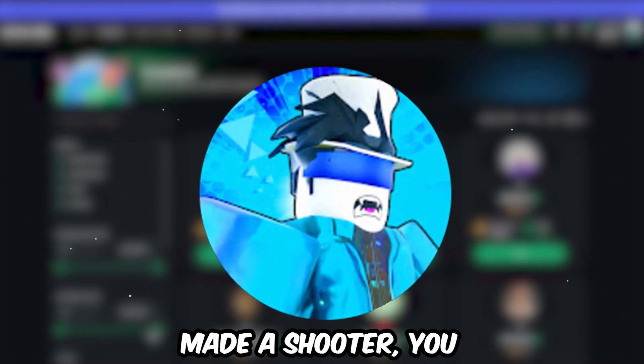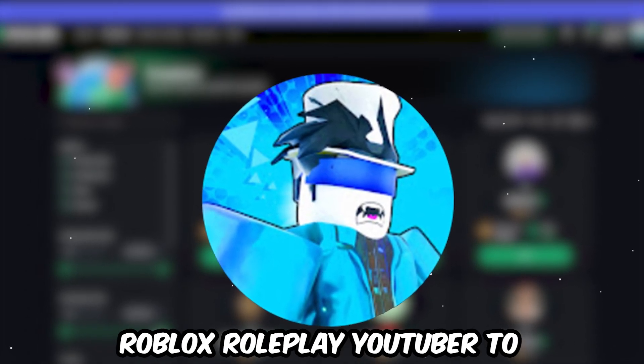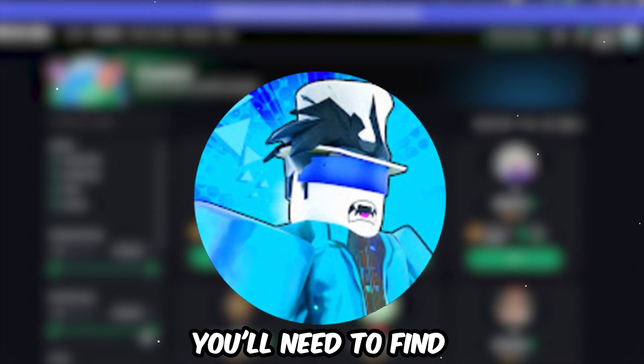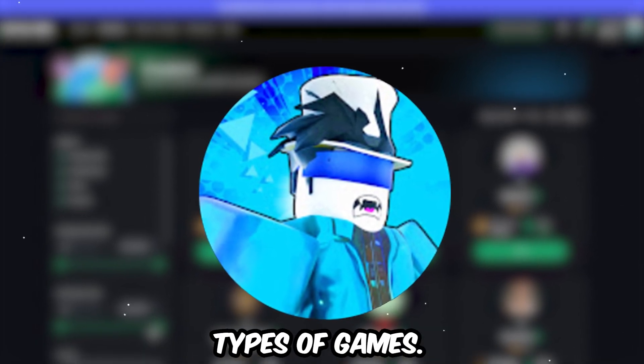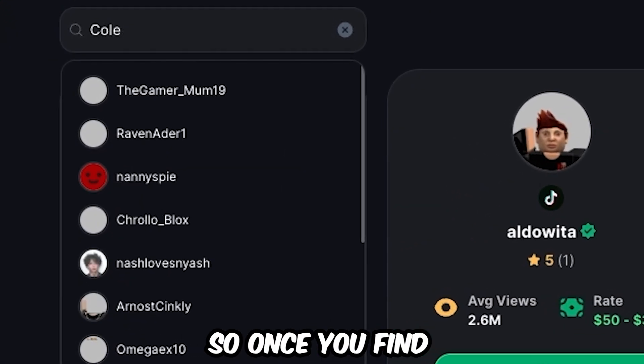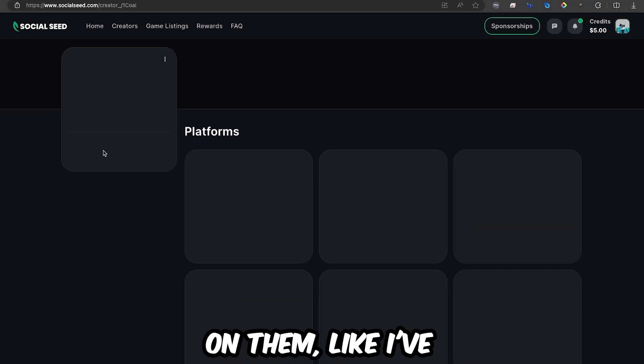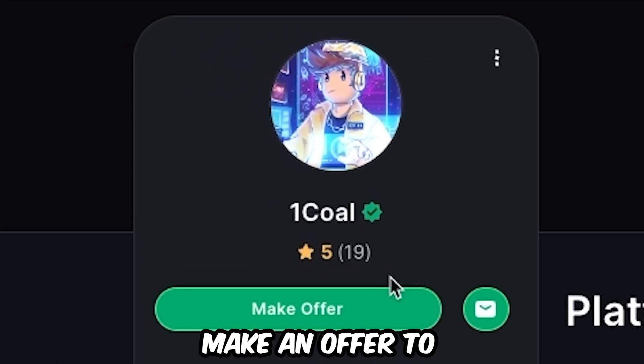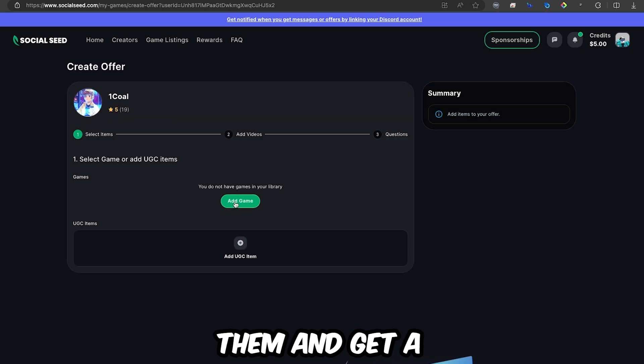For example, if you've made a shooter, you probably wouldn't want a Roblox roleplay YouTuber to play your game — you'll need to find someone who plays those types of games. Once you find a creator and click on them, like I've clicked on Cole here, you can click 'Make an Offer' to make an offer to them and get a video made.